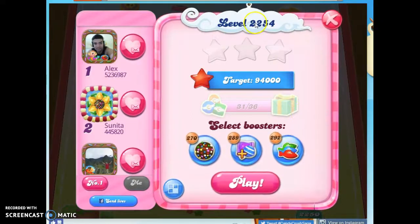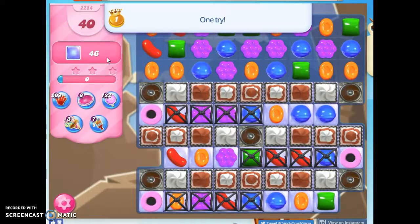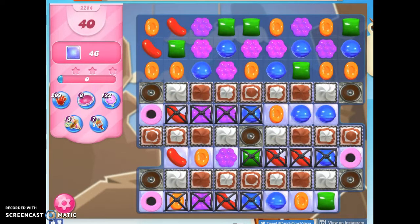Hi friends, this is Susie, your Candy Crush Guru, here to help you solve the puzzle of level 2254, where we have 40 moves to clear out 46 jelly. The chocolate spawners and licorice locks and frosting are going to make that hard for us.